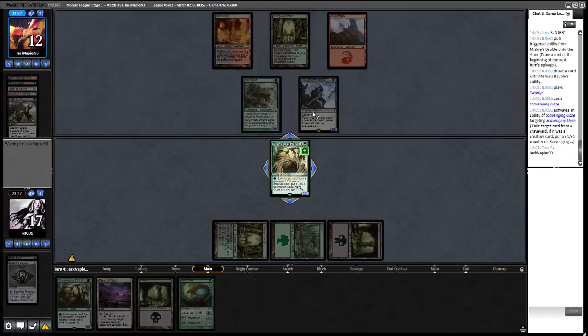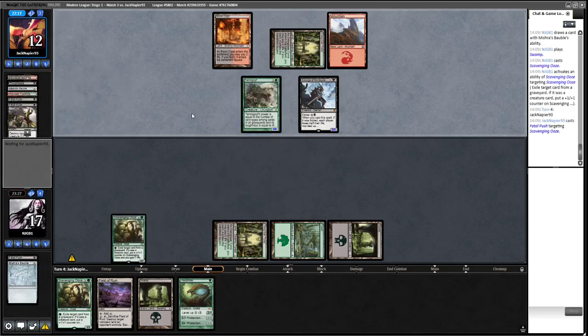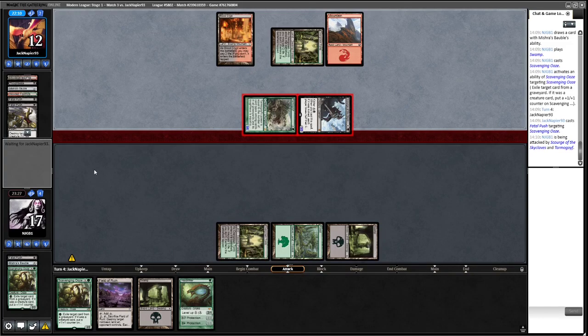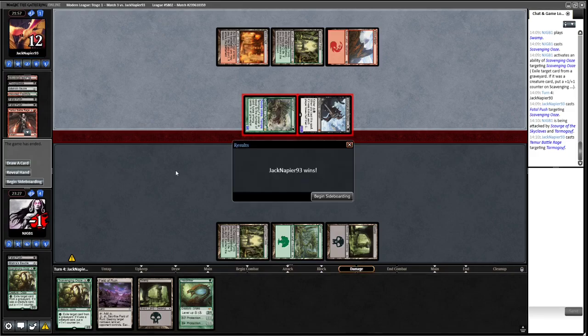We can't block here - this works like Death's Shadow where if we block, opponent deals damage and Scourge becomes like a seven-seven with three damage marked on it. Opponent has another Fatal Push. We're taking eight here and need to find a removal spell. They have Temur Battle Rage as well. Is this lethal? We get hit for 12, Scourge becomes an eight-eight - yeah that's lethal. Opponent getting there on turn four with a big Scourge.